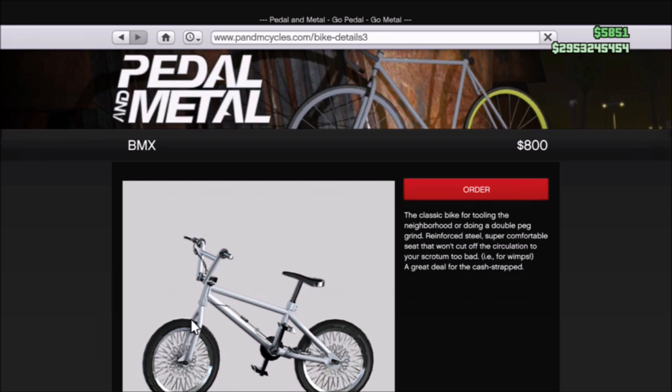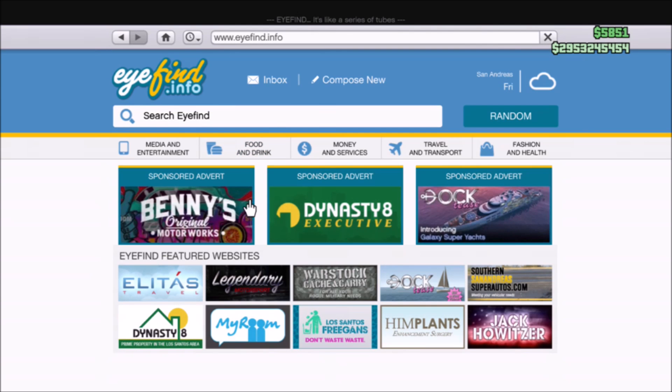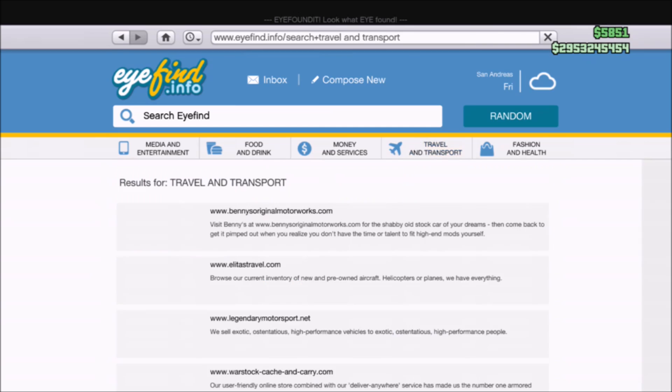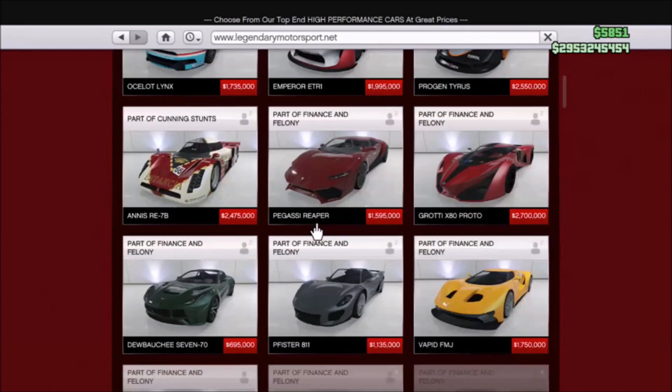Once you are on this website, you just want to select a normal BMX. You should see it is $800 — you do not want to order it yet because it is just the normal silver gray and we are going to change that. Then hit the home button and find the Legendary Motorsport website. If it is not in your featured tab, go to Travel and Transport and select it from there.